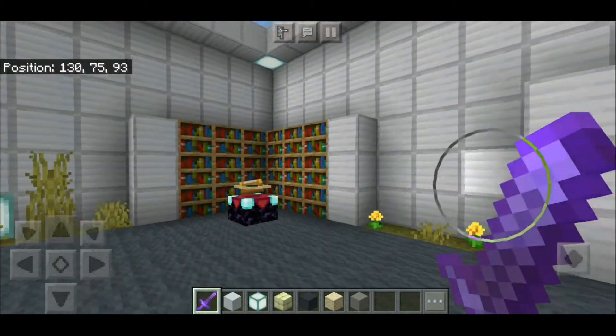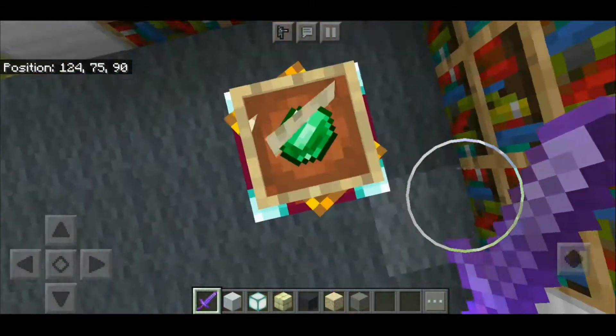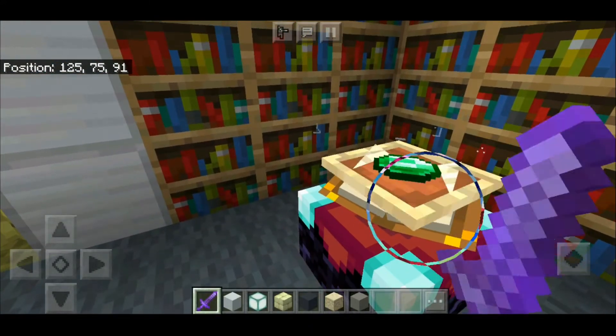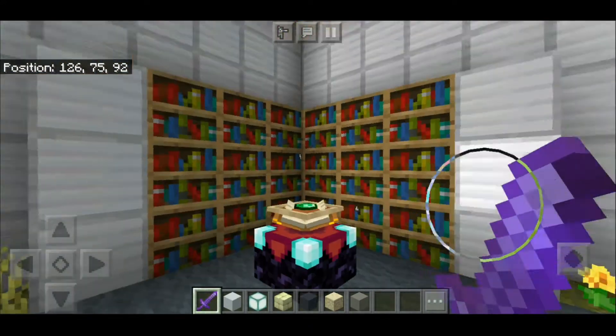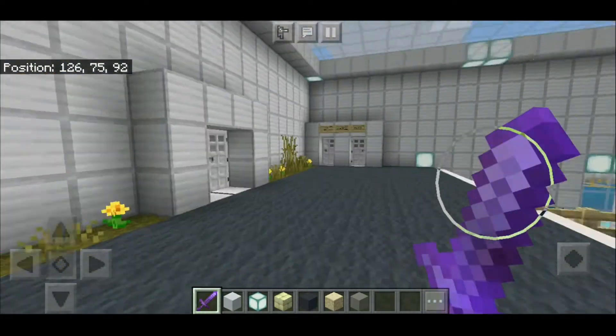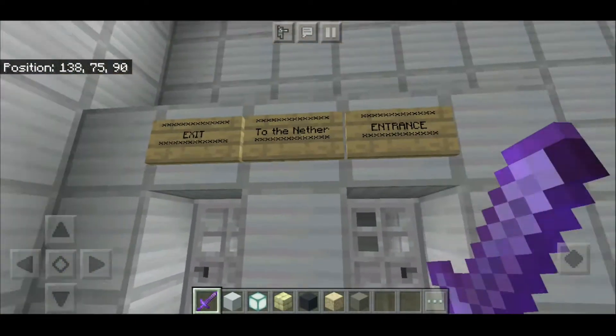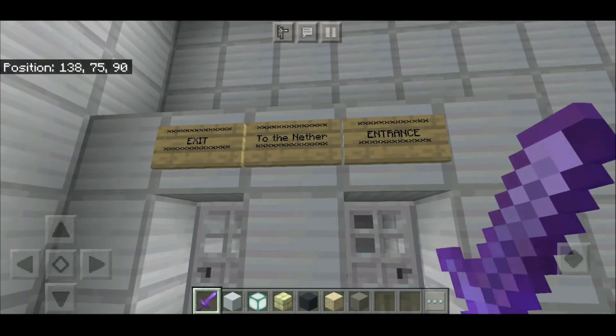As you can see, there are some books here with an emerald. Oh yeah, I forgot — this was the time stone. I know the time stone from Doctor Strange. And also we have a pathway here which says 'to the nether' — entrance.